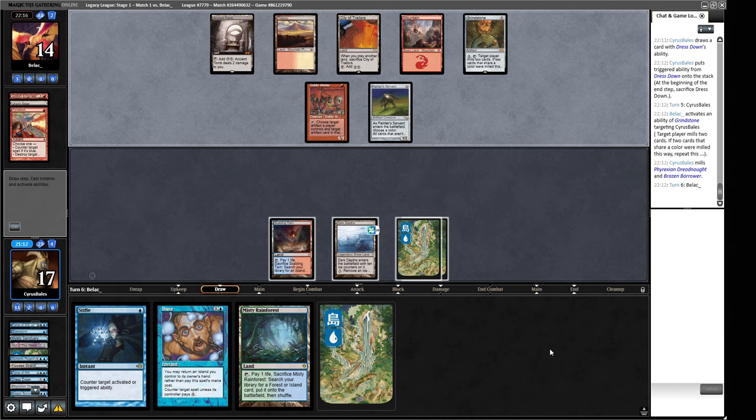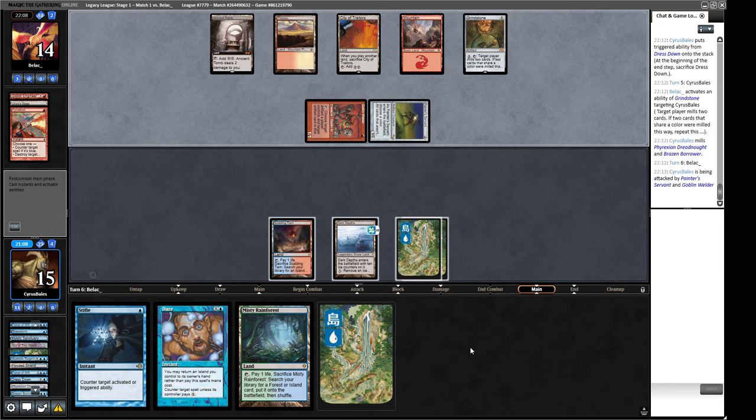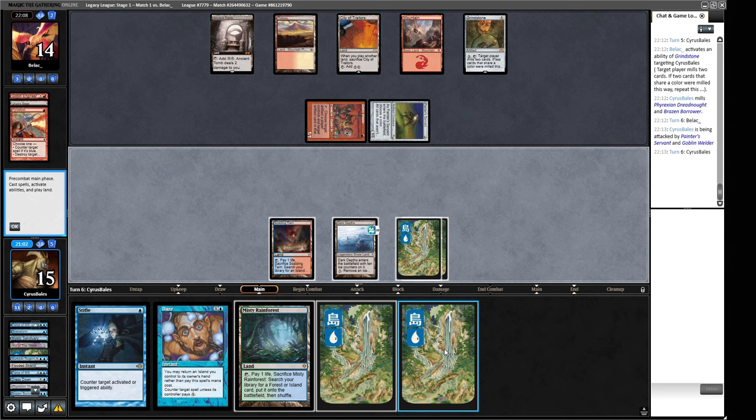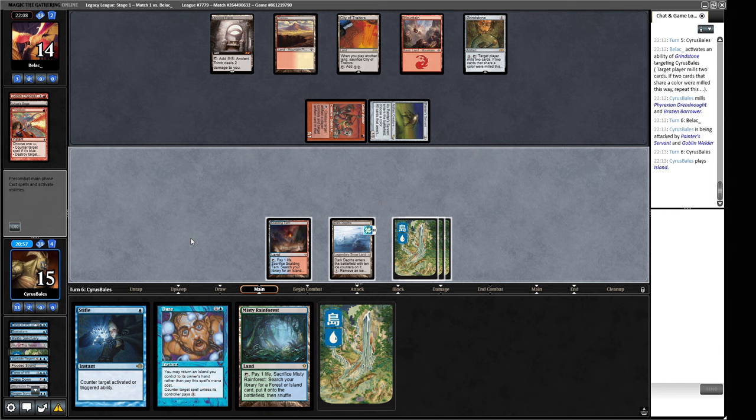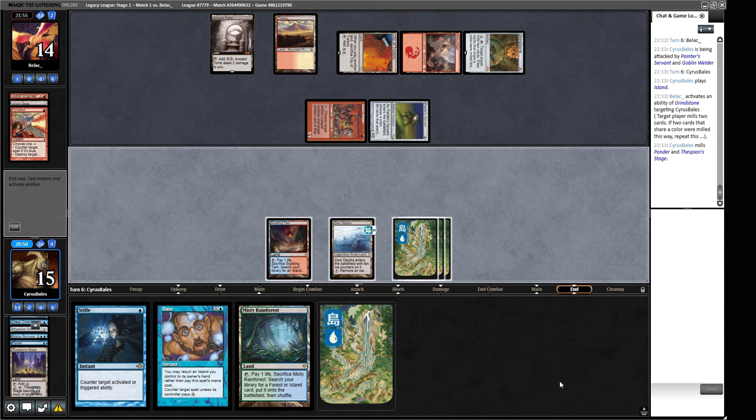They're going to bash us — here comes the Emrakul. I kind of wish we had pitched this Daze rather than the Dress Down, that was a little bit sloppy from us. We could start removing counters from Dark Depths but I don't think that's necessarily going to get us anywhere — we don't have ten turns in this game. Let's play another Island since we've already got two things to throw away. They're manually grinding us again. Now we can make a big Murktide.